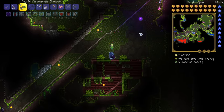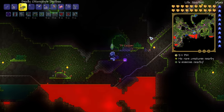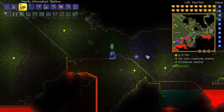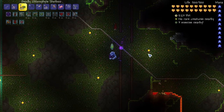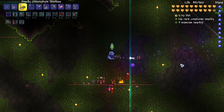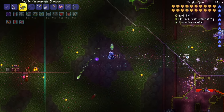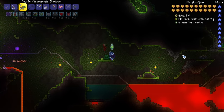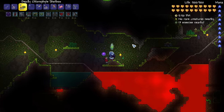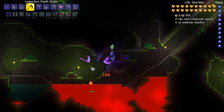We're going to kind of guide it here - it'll go through walls so don't worry about that, but it doesn't just rush through them. Come on, don't be shy! We're back where we should be. Oh no - Plantera just despawned. I thought it was right behind me and apparently I'd gone a little bit too far. Oh well, that's okay.